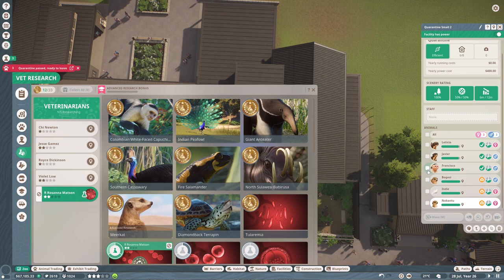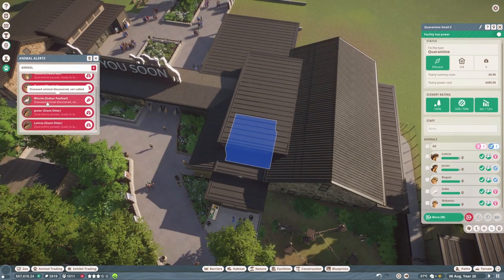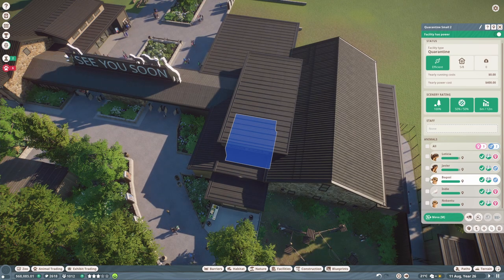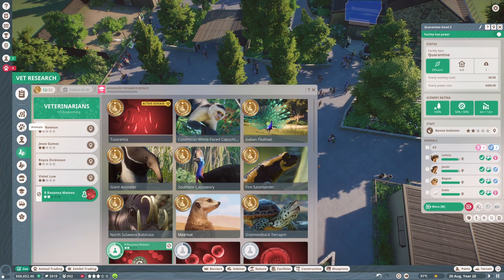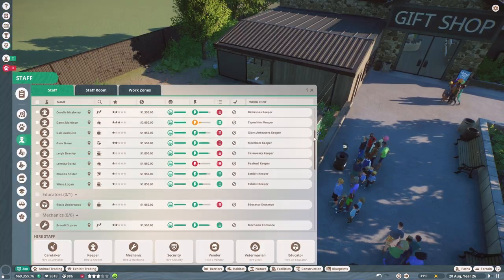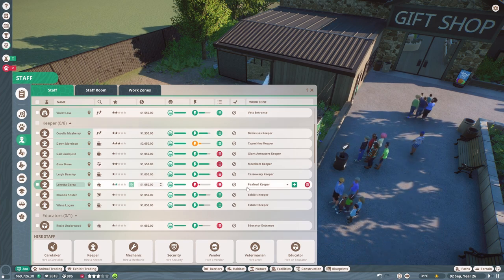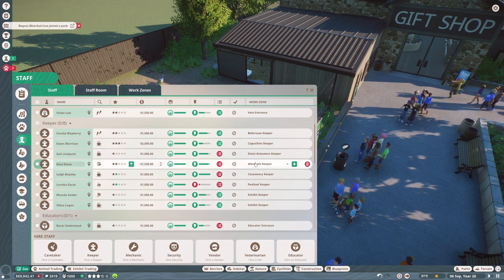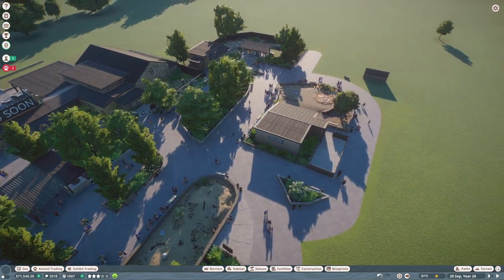This little monkey is ready to be added to his new home. Oh, we've got a diseased animal - it was Winnie, the one already in the enclosure, so hopefully it doesn't outbreak. The rest of the animals are ready to go, so let's get these meerkats moved in. Luckily we've already researched Winnie's disease so it should be dealt with quickly. Let's put Indy the new peafowl in as well. The keeper has a high workload here, constantly cleaning the enclosure, so let's train them up. The cassowary keeper also needs training, and the giant anteaters' keepers have a high workload too.